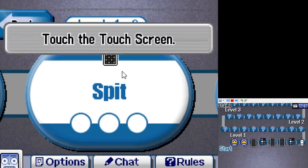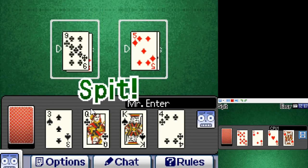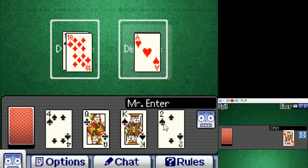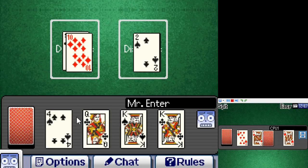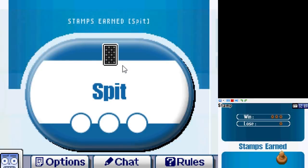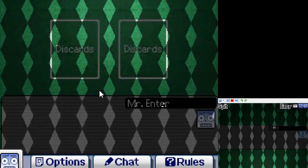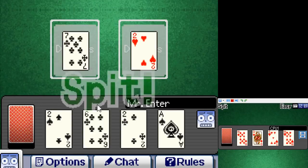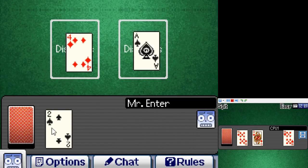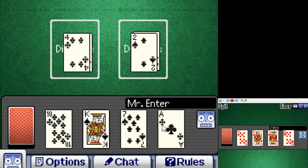This next game is called Spit. I have never heard of this card game before, but Clubhouse Games has something very handy — every game has easily accessible rules. So if anything else, Clubhouse Games is a really good teaching tool for some of the more obscure games. Stamp mode is actually really merciful: if you win a game, you get all three stamps, allowing you to go to the next game immediately. If you lose, you still get at least one stamp, so you won't be stuck on one game forever. It's a nice mercy mechanic for people who just want to unlock the missing games.